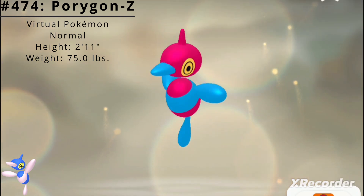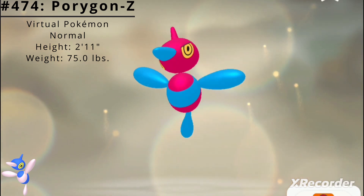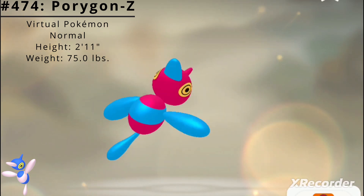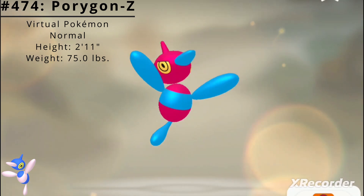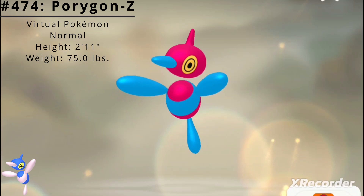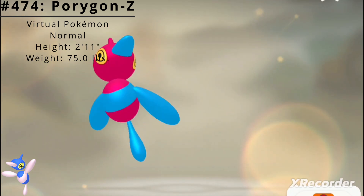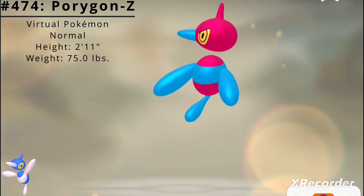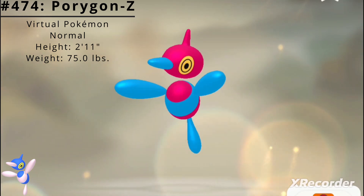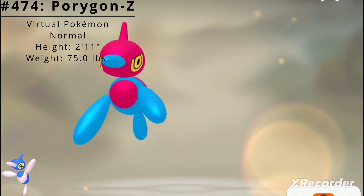Porygon Z has access to two standard abilities. The first is Adaptability, which powers up moves of the same type as the Pokémon. The second is Download, which makes the Pokémon compare an opposing Pokémon's Defense and Special Defense stats before raising its own Attack or Special Attack, whichever will be more effective. It also has access to the Hidden Ability Analytic, which boosts the power of the Pokémon's move if it is the last to act that turn.